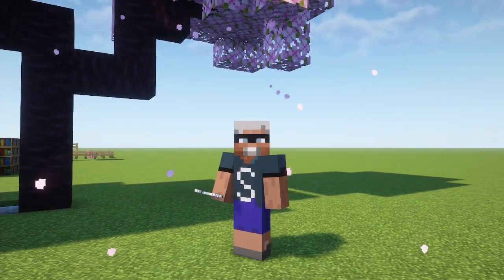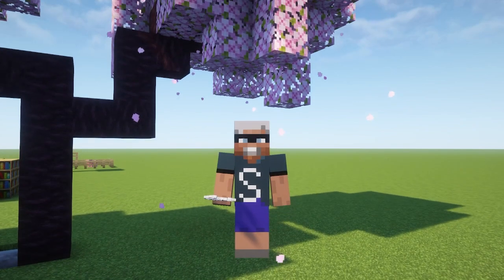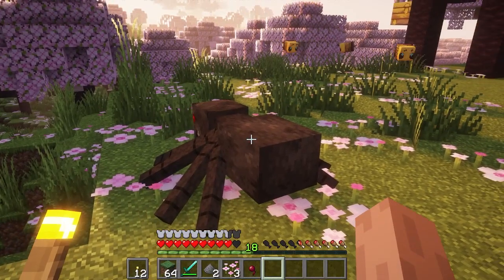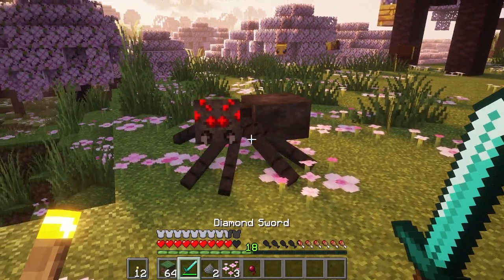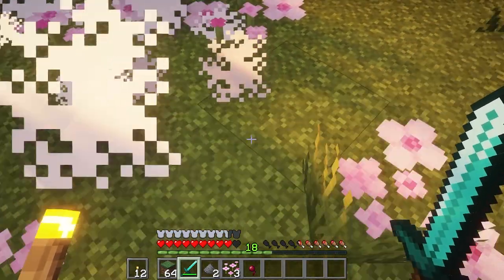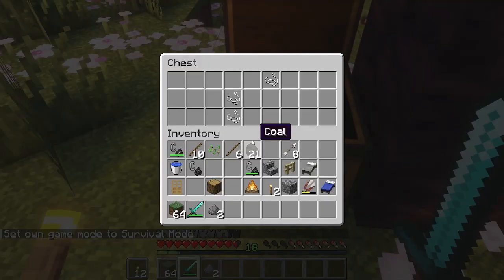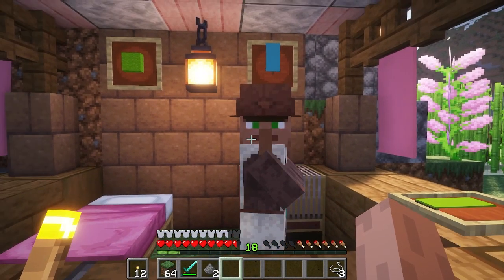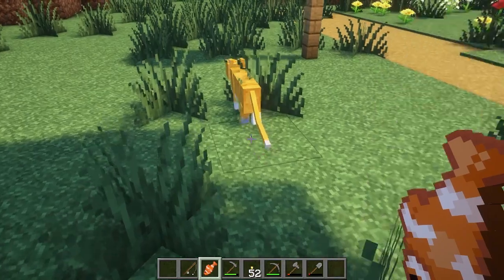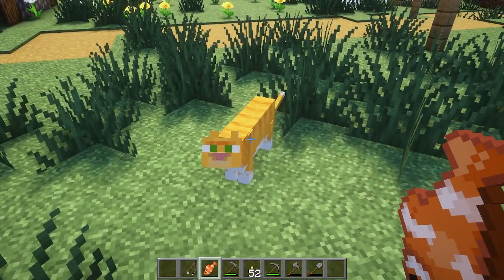Getting string can be the biggest challenge to fishing in survival mode depending on where you spawn. And if you're in peaceful mode it can be a real challenge because there are no spiders. One of the easiest, fastest ways to get string is to kill spiders. You can find it in treasure chests, you can trade with villagers for it sometimes, or find it in underground mines. Sometimes if you have a cat, the cat will bring you bits of string on occasion too, if they like you.